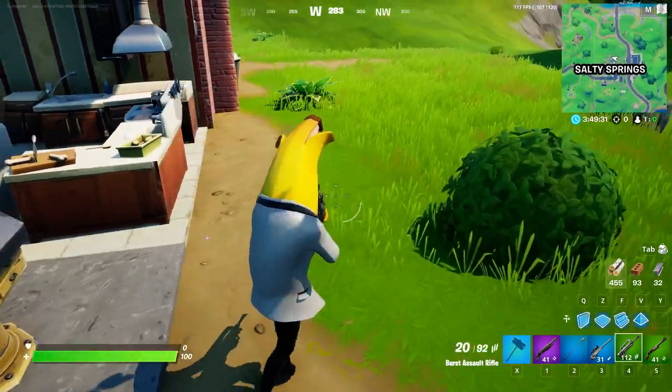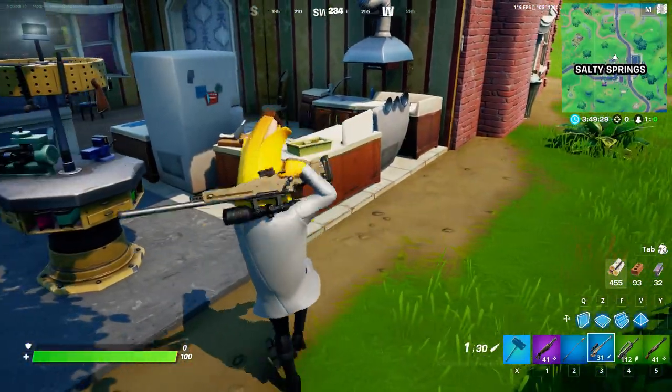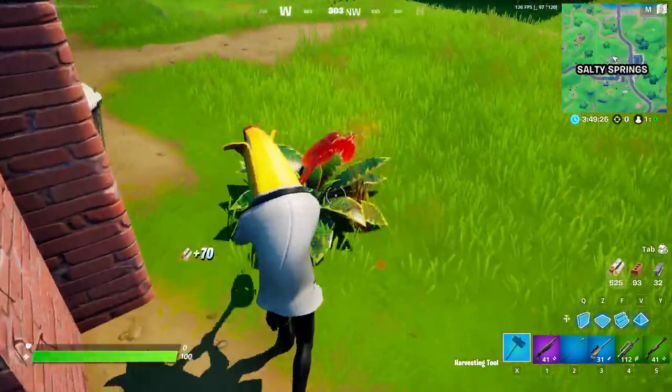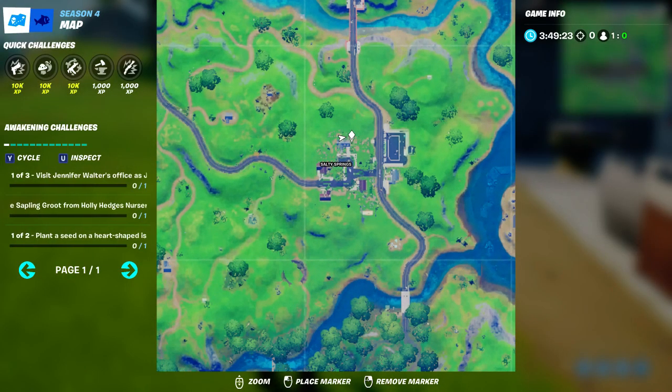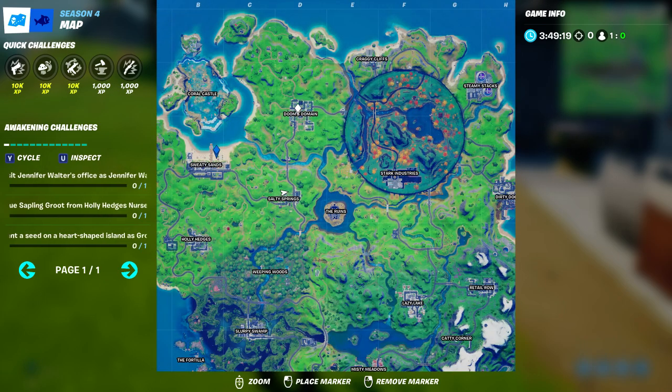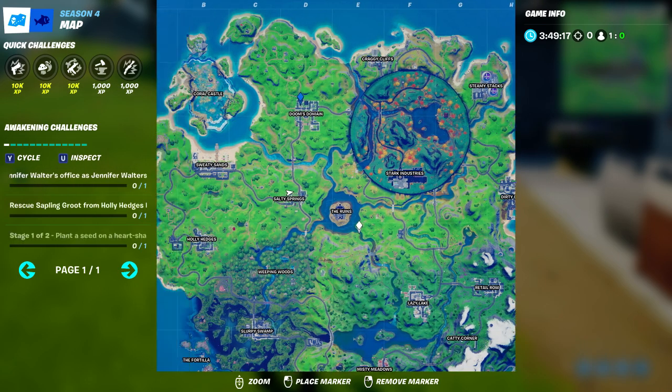The challenge is structured in three stages: you gotta do first all of them to green, then all of them to blue, and then all of them to purple — that's how you complete this challenge. This is the exact location of the upgrade bench right here. I think there is one in Salty Springs, there's definitely one in Doom's Domain, and there are benches all over the map.